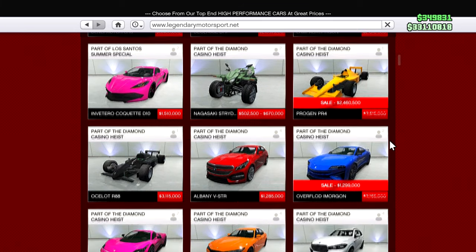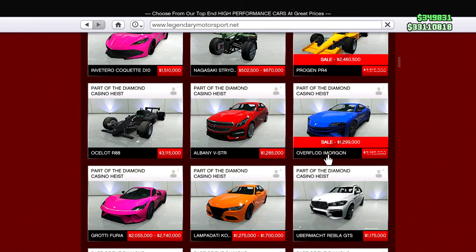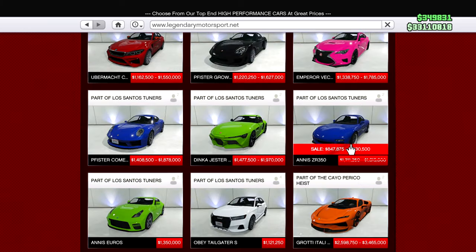Over on Legendary Motorsport, it's a pretty good sale this week. The PR4 F1 car is $2.4 million — take advantage of that if you want an F1 car. The Morgan is also on sale, and last but definitely not least, probably the best sale this week is the ZR350, also on sale. Very fun car.